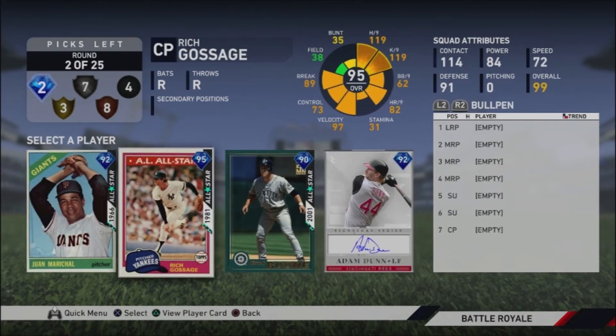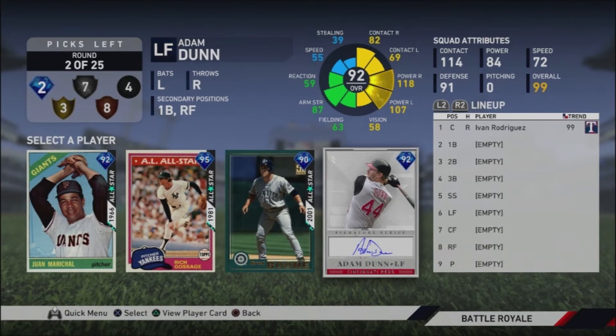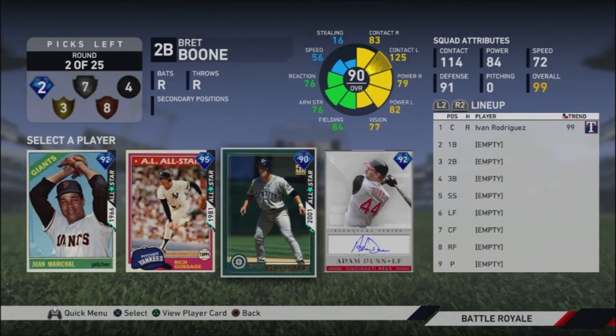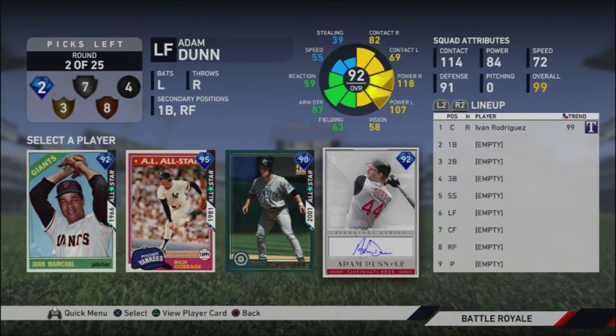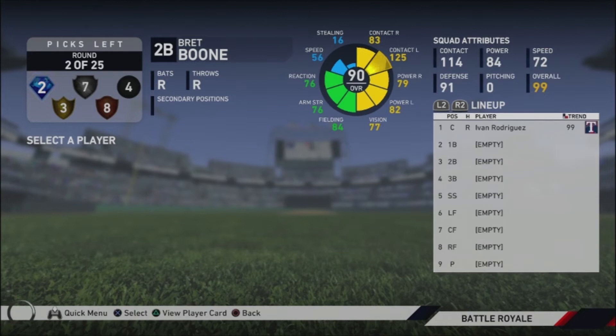For our second pick, Rich Gossage is a nice shutdown pitcher, Brett Boone is a second baseman with power — that's rare, you don't see a second baseman with much power in this game — and then Adam Dunn who's a monster. This is a bit of a dilemma. I really like Adam Dunn, but the smart pick is probably Brett Boone because you're going to get that nice power at second base, which is hard to find. So we go with Brett Boone — now we've got a catcher with power and a second baseman with power.